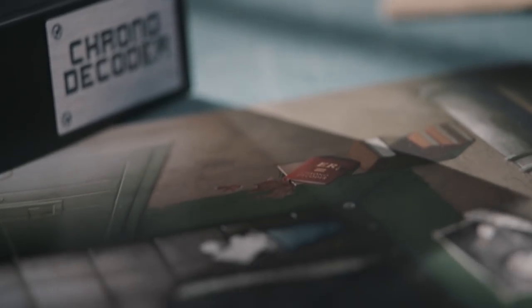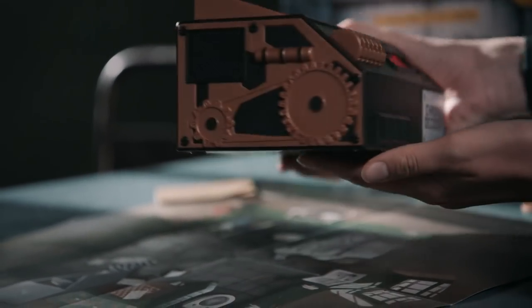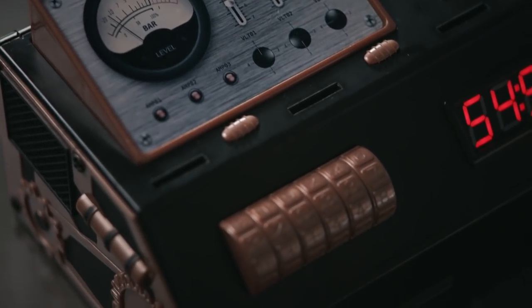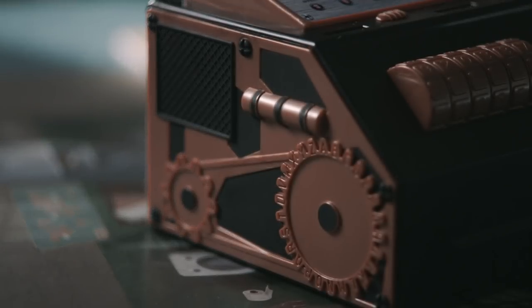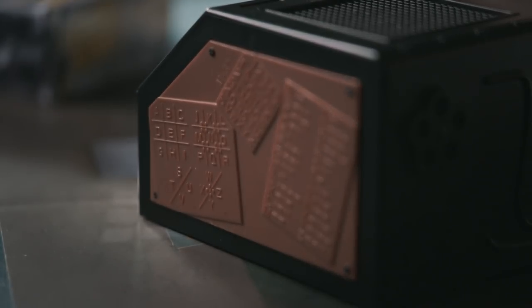During the game you will occasionally come across the ER logo. This means you will need to convert something using one of the two sides of the chrono decoder, or from the top and front. Each adventure requires only one cipher. You have to find out which one and study them carefully.